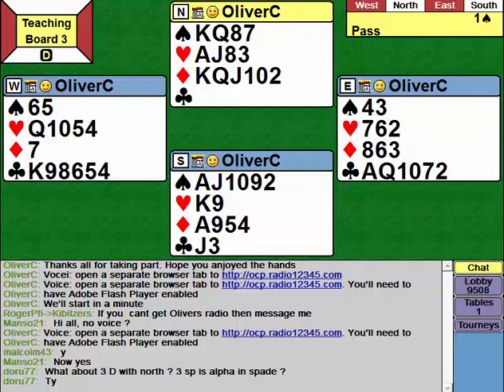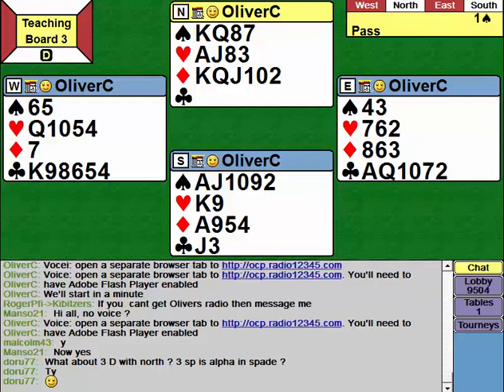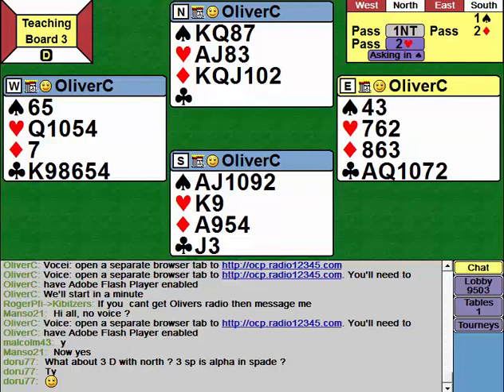I suspect North is going to jump off the deep end. If you're playing Standard American or two-over-one, you're probably going to get Roman Key Card immediately over the one spade bid. OCP will take it a little bit slower. If you're not playing asking bids, it's going to go something like: one spade, two diamonds, three diamonds. And now North is a little bit stuck for a rebid, so they have to just invent three hearts as an advanced Q-bid. South will now bid four diamonds because they don't have a club stop.